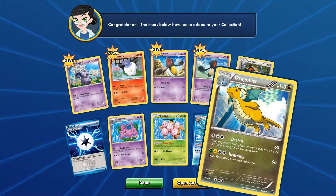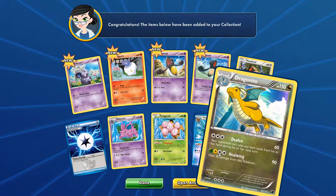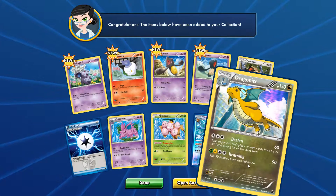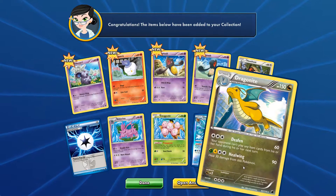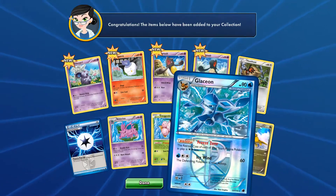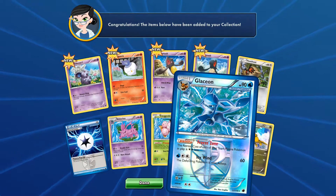Leaf and electricity and colorless. Heal Wing - heal 30 damage from this Pokémon. That's quite an assortment of energies for a dragon, but we'll go with it. I'm really digging that Glaceon reverse holo. Nice.